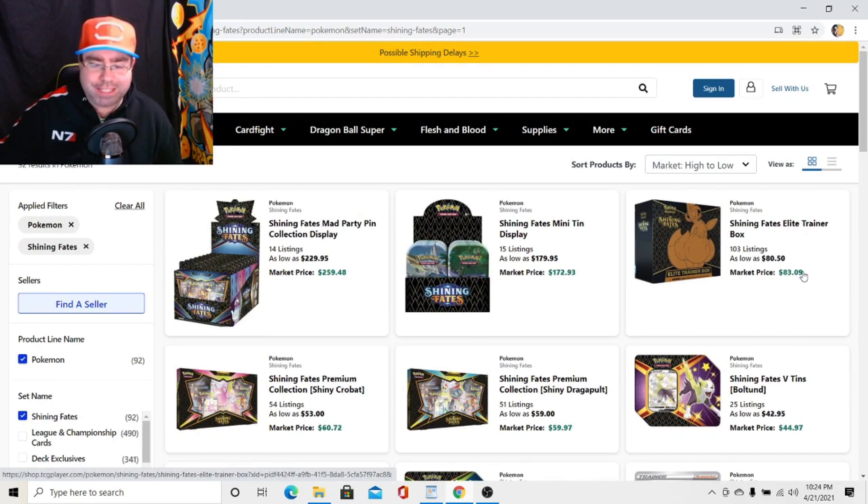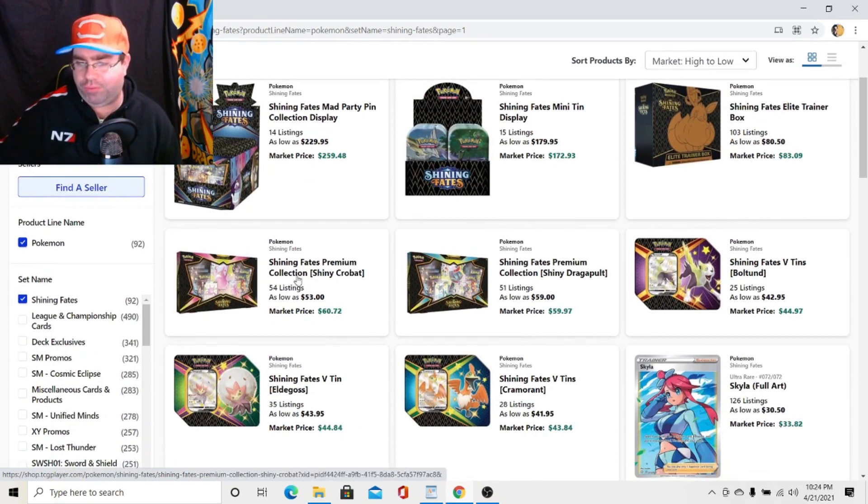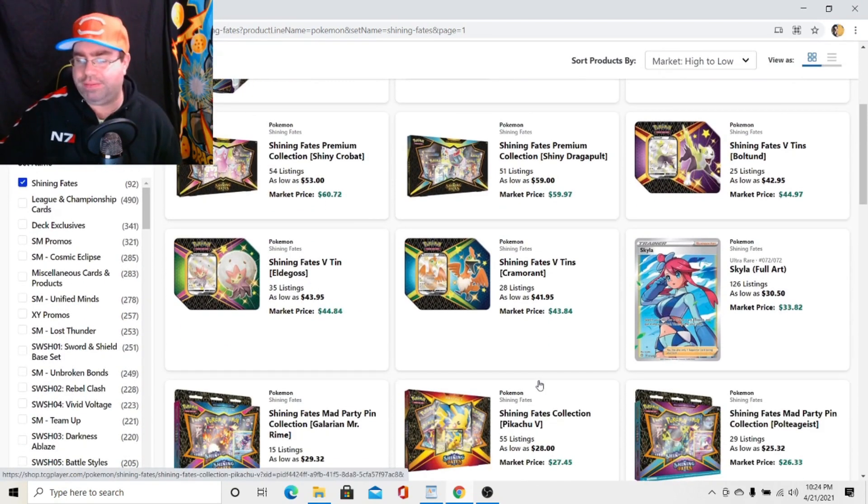So what are we looking for in Shining Fates? Well, let's take a look. In Shining Fates, there's not that much. I know there's the Shiny Vault, but I highly doubt these are Shiny Vault — these are just regular Shining Fates. The biggest card to look for is this Full Art Skyla, marked at $33.82. So I'm gonna have to pull a bunch of those to even break even.